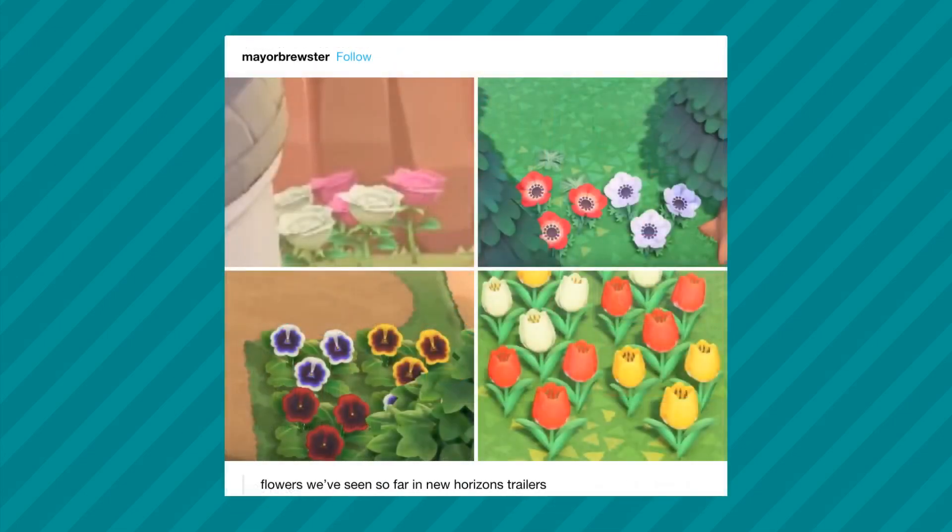And here by Mare Brewster we get to see all the different flowers. In the top right corner we can see the new types of flowers, but we also get to see roses, pansies, and tulips as well. And in the top left corner we get to see hybrid flowers — the pink roses.